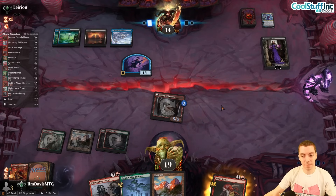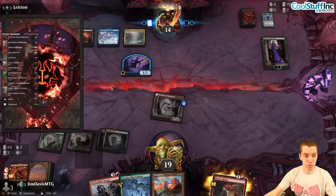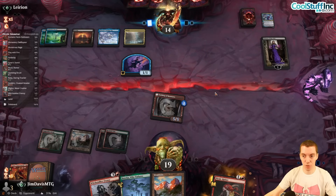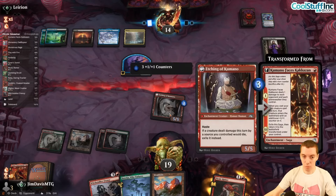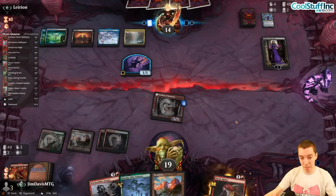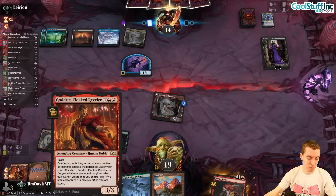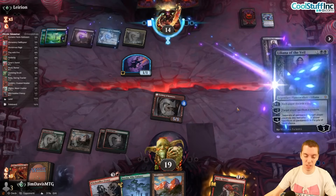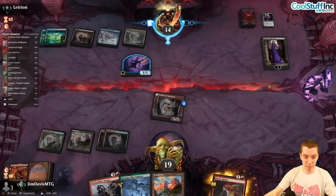We get the card engine going — not our best draw. Here's a Murix. The goal of this deck is to overload their Go for the Throats by playing a bunch of things they can't kill. Usually Liliana wouldn't be that good against us, but our draw was a little thin.